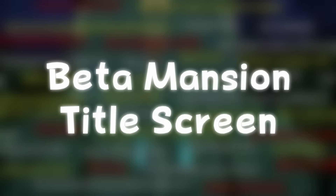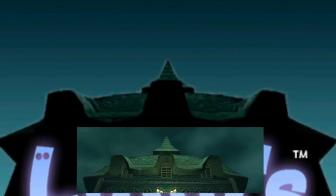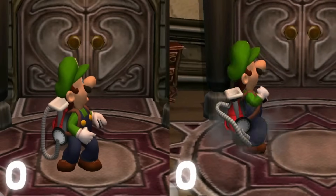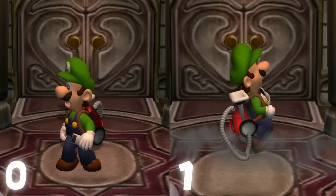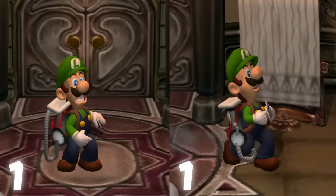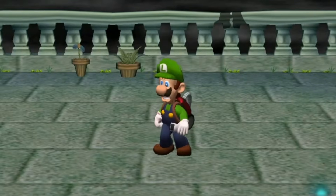Beta Mansion Title Screen: the final title screen uses the Beta Mansion's model in the background — and getting a second look, it actually does look like it's the beta one. Lightning More When Idle: I honestly have insane doubts about this being true. The lack of proof online leads me to believe it's purely a placebo. Maybe there's something in the code that controls more lightning when no buttons are moving, but I just don't think it's true. Actually adding on to this after the fact — it does happen a lot in cleared rooms when you're just sitting there doing nothing, so I kind of believe this.